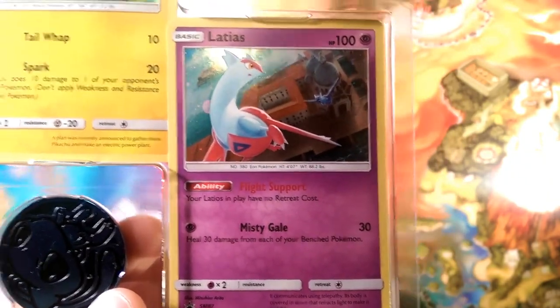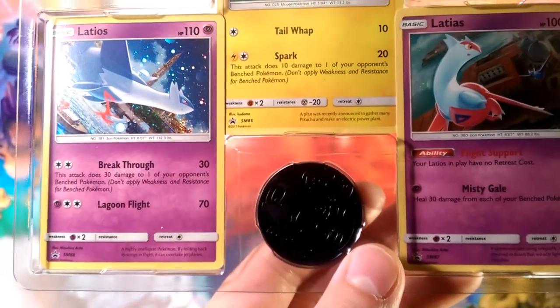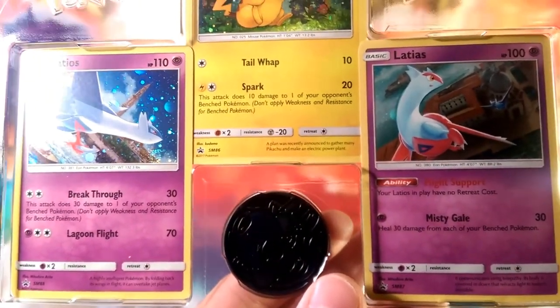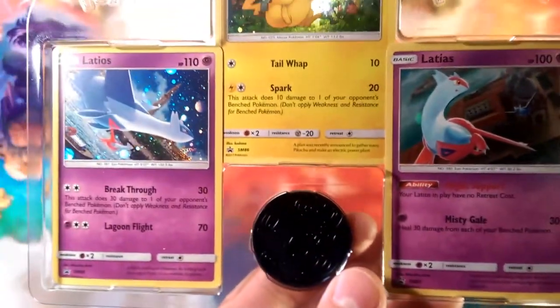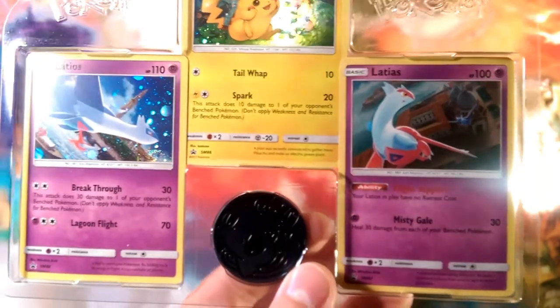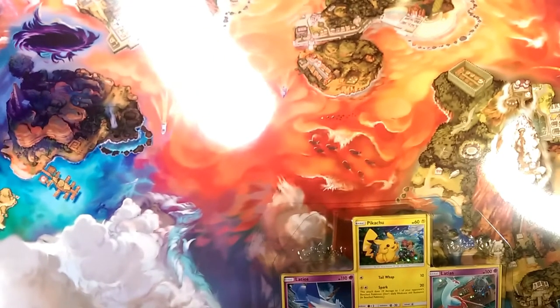Latios has 100 HP, Latias has 110 HP with a retreat cost of one, so it wasn't that big of a deal to begin with. But it's a cheaper option than playing Silk Scarf with your Latios, so maybe there's a Latios deck now that can be made. We'll go ahead and stick this in the back and keep your Pikachu in view.